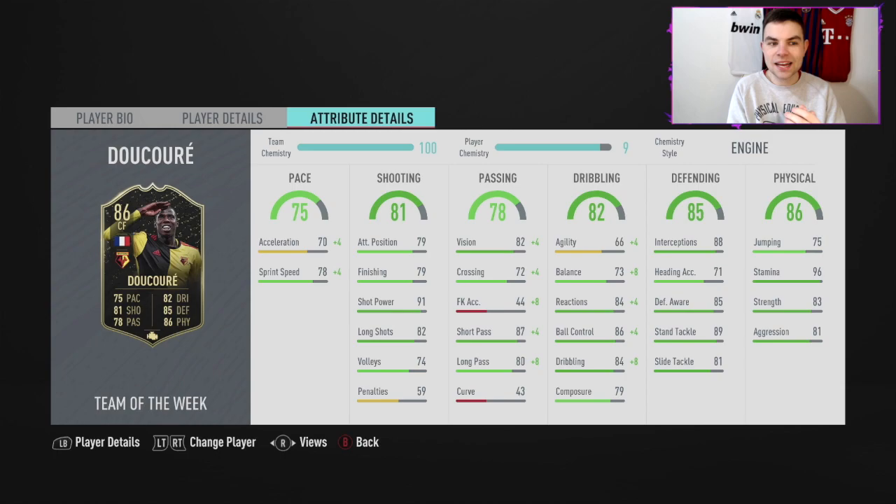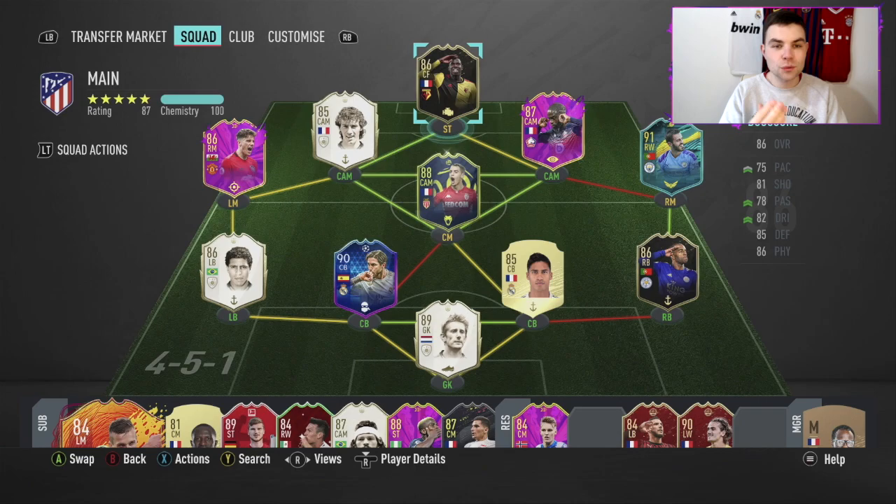He's got 87 short pass and 80 long pass — he's not going to be as good at passing as Thielemans but he's still decent. 75 jumping, a huge 96 stamina, 83 strength and 81 aggression. For an inform and as a Premier League French midfielder with so many links, he looks really nice. We have him in the team next to Laurent Blanc, playing him in a 4-2-3-1 as our box-to-box. We tell him to stay balanced and he does a great job of both defending and attacking.